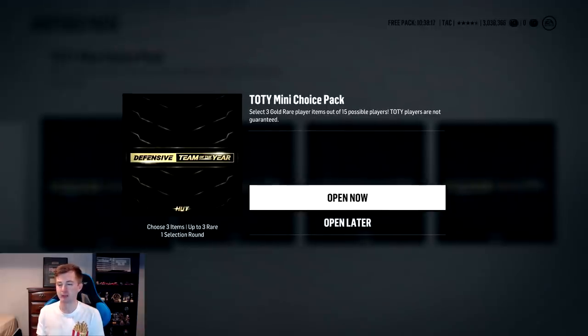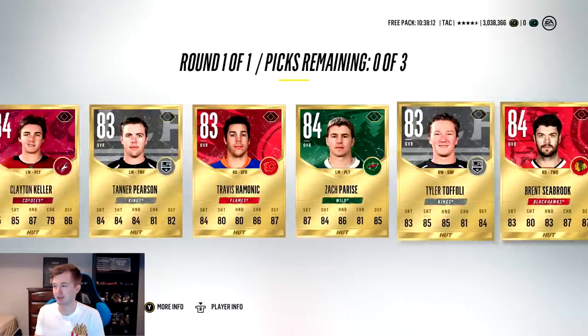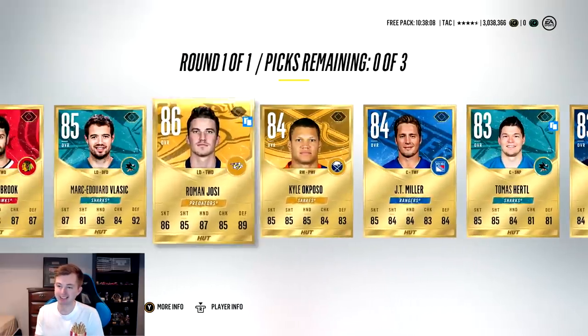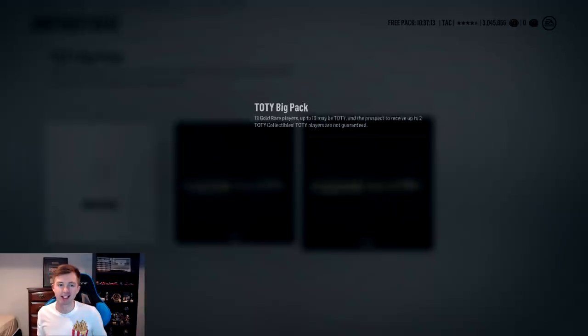We actually only have one more mini choice pack. Gonna do a quick sell pack. So far it's been all really bad packs - watch this one have a team of the year. We got out of that pretty unscathed. Yosi there is the best pull, but I was a little worried.